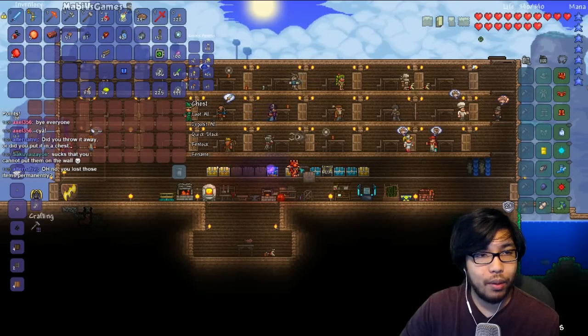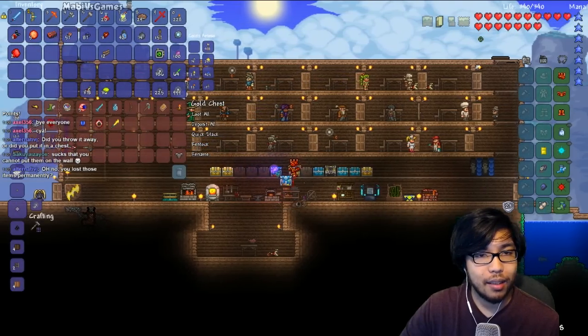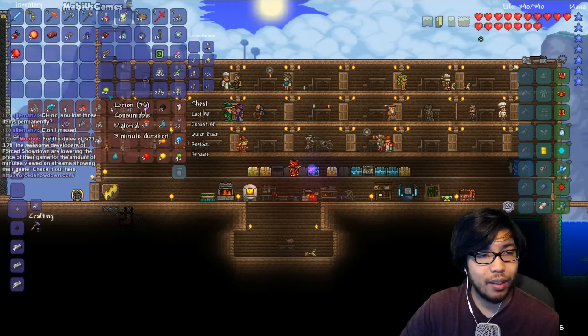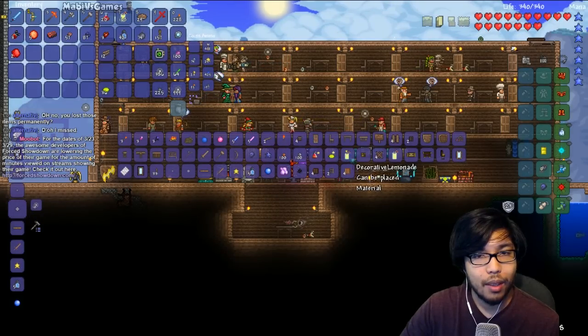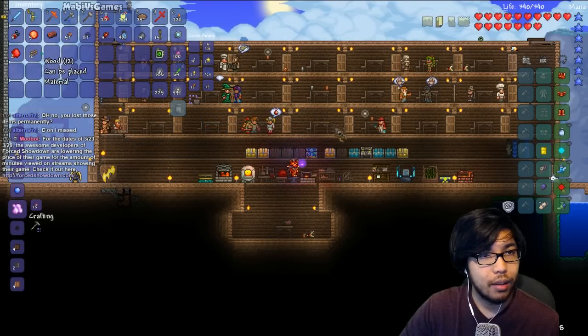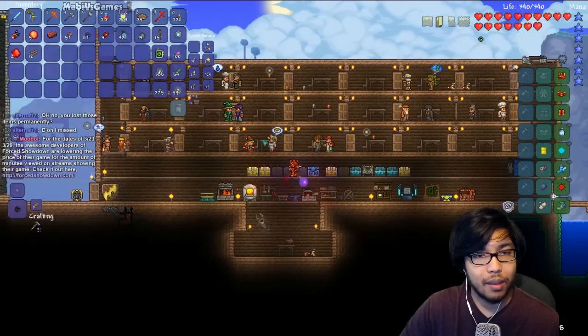I will put all that stuff later in between episodes. Right now let us put away this item drop, and lemons — we can just turn into lemonade. We don't need anything special. Decorative lemonade sounds great though. We're gonna sell these spiky balls — I have a lot of money on me, let's not forget that.